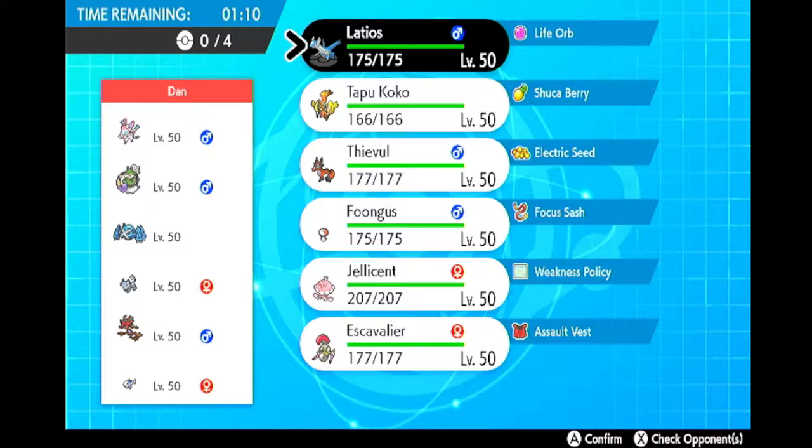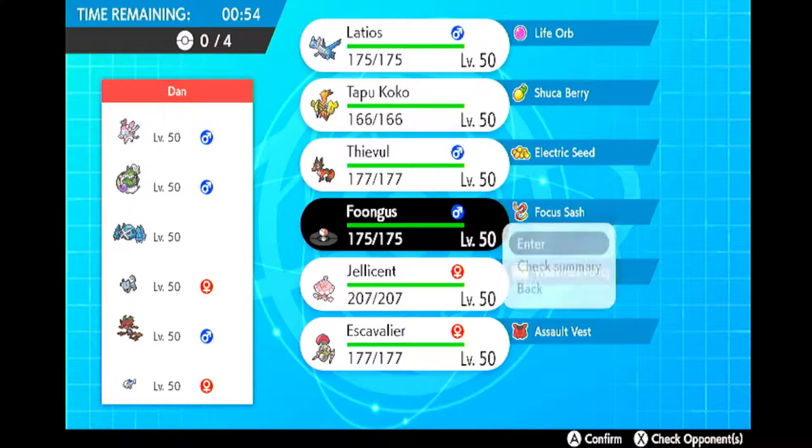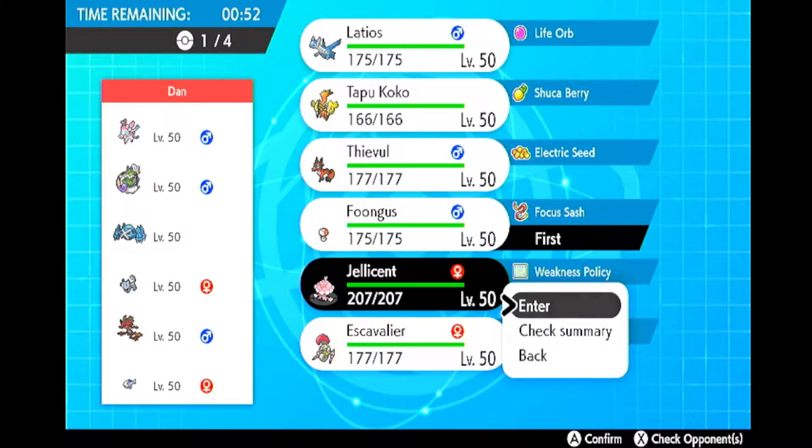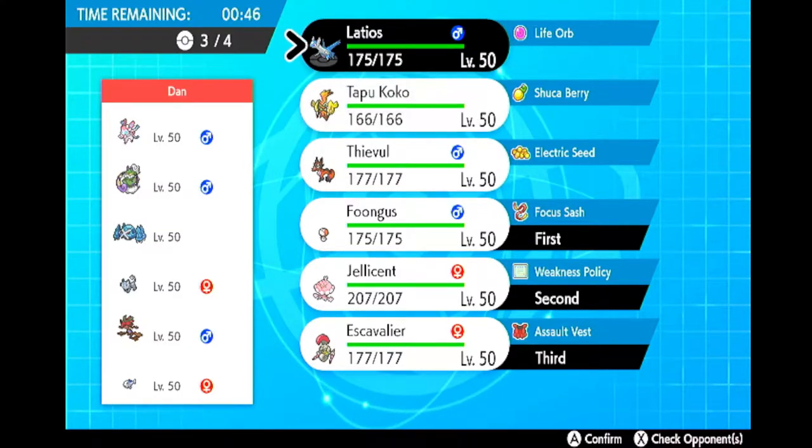So Jellicent actually doesn't look terrible — there's no Vickable, Jellicent actually looks really good in that regard. I'm a little bit worried about a Torn-Persian lead, especially if Persian has safety goggles. I think that's a risk I'm willing to take for game one. Then we'll have Coco or Latias in back for an endgame. I think Latias looks a bit better in an endgame, still a little bit better.